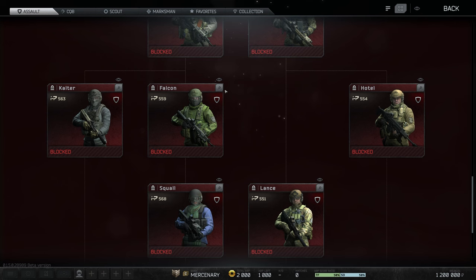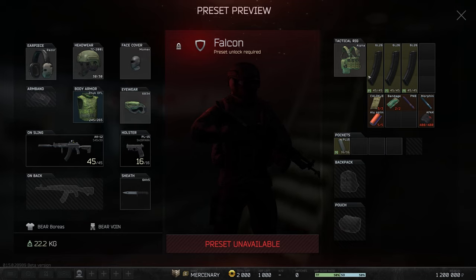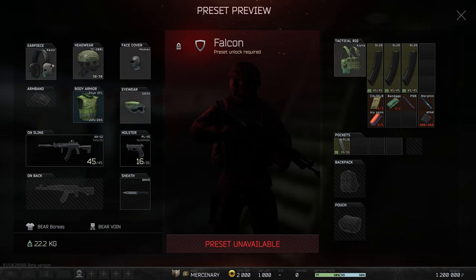The next kit I want to touch on is Falcon. If you've been enjoying the AK-12 in the main game, Falcon is going to be the move. He's fairly armored, and the AK-12 comes with 7N40 ammunition — a great round through 5.45 with consistently high capacity magazines. He has a Zuck but it does not come with a level 6 front plate; it's actually a level 5 front plate. He has a pretty standard good headset and I think you'll really enjoy Falcon.